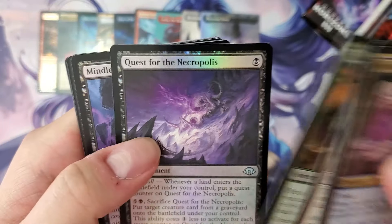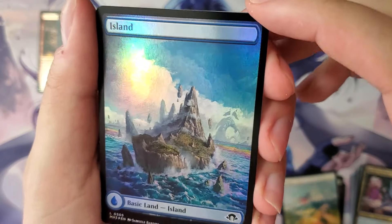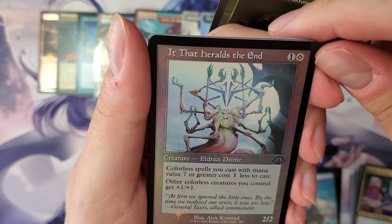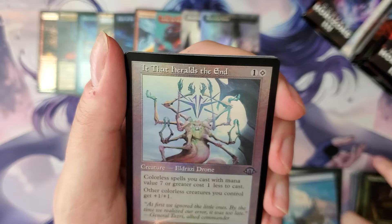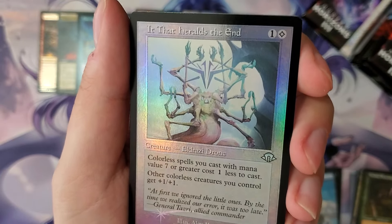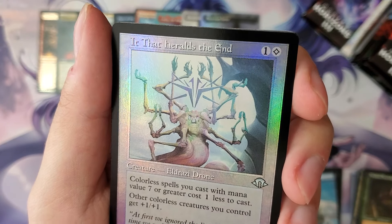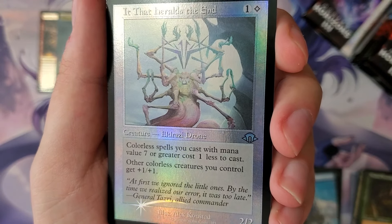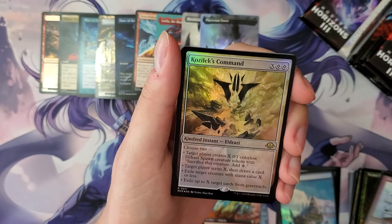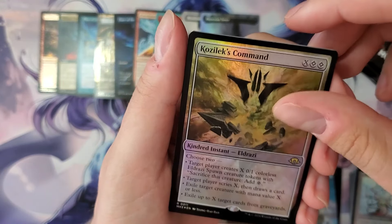Got some stuff. More Islands. Tireless Provisioner for the retro frame. Whoa — look at this, it's a retro just straight-up colorless card. Not even like a brown card, it's just straight up — it's like a silk. Oh, that's pretty. That is gorgeous. I could stare at that — that's almost as good as a blue. And right into a Kozilek's Command — give me those colorless spells, I'll take all of them.